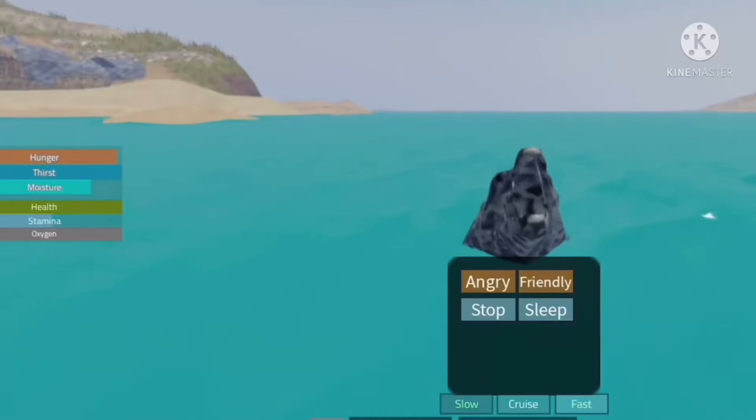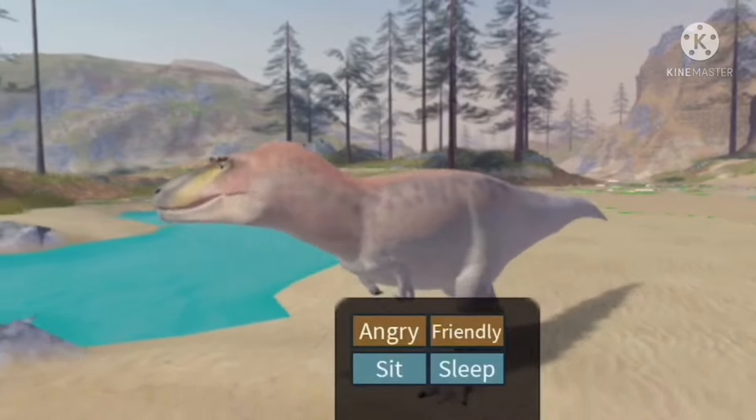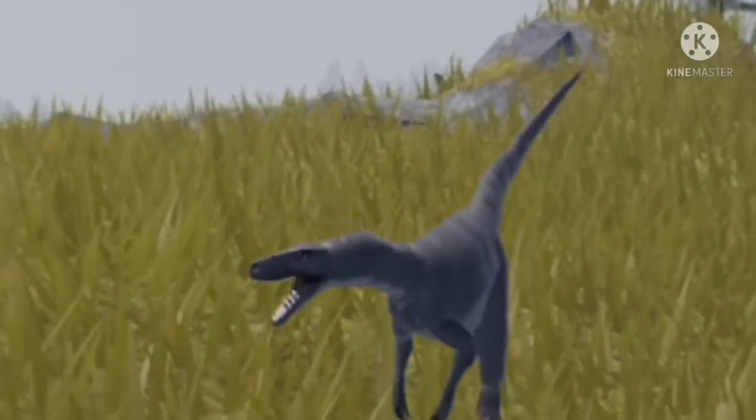Number 3: Roaring at the surface of the water actually removes moisture. Number 4: Lythronax used to be an attacker. Number 5: In the older game, you used to have to research Zuniceratops, Magyarosaurus, and Herrerasaurus.